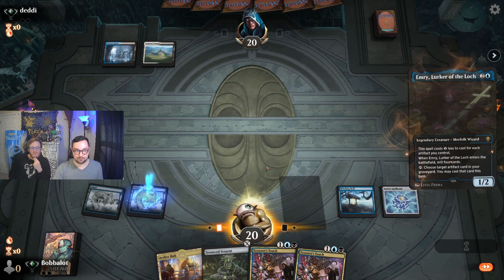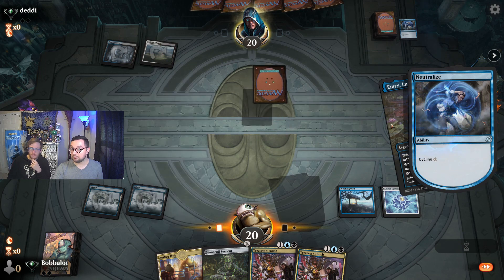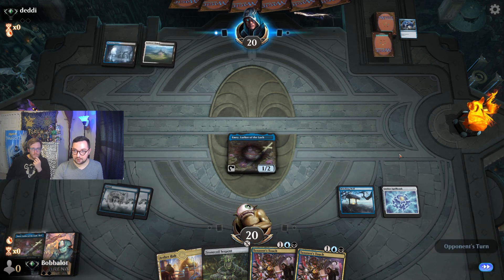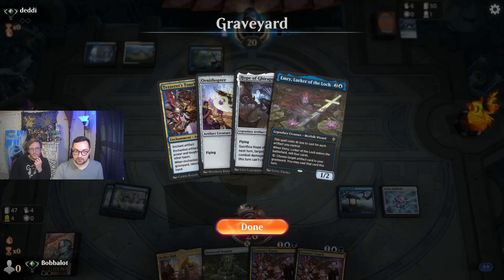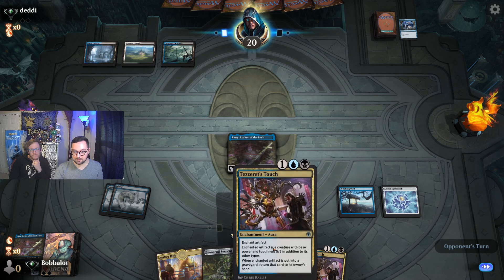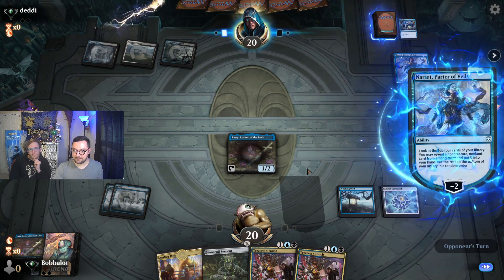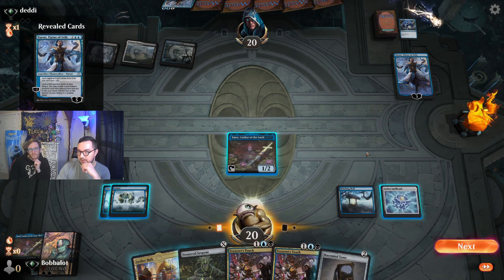We'll go ahead and jam Emery here. We're playing against Esper, so there's a very good chance this gets countered. Okay, not a counterspell — let's go. However, we are running into a pretty aggressively slanted counter deck, but we did get Ornithopter and Hope of Ghirapur back. So we're probably going to play the Ornithopter and play Tezzeret's Touch onto it next turn. It actually might be worth playing Tezzeret's Touch onto the Aether Spellbomb just so we can attack.